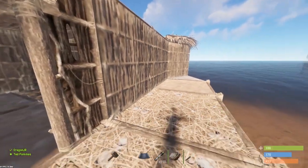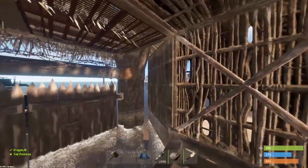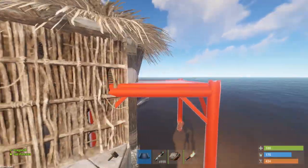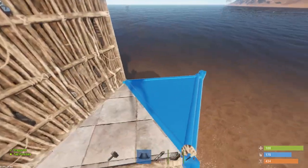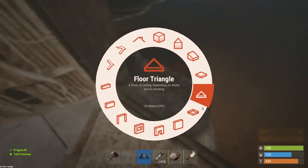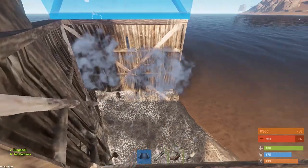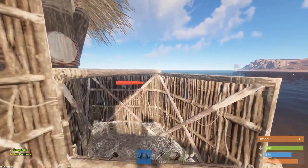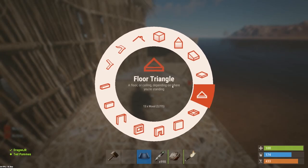This is the main core of the base. You could place different kinds of doors here if you want. There's also the possibility, if you want to close off the gap where people could shoot at your boat, to place a triangle foundation there, then go down, place triangle foundations, and close that off with walls on both sides so no one can look into your boat base.